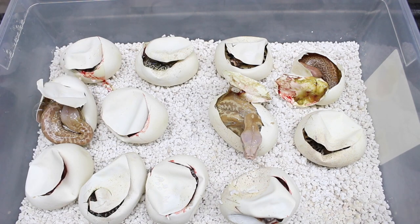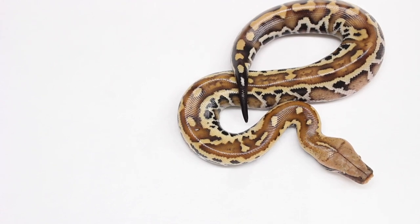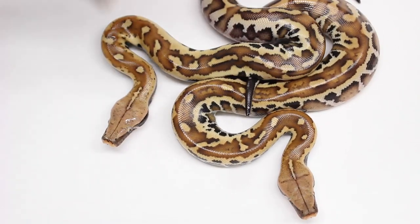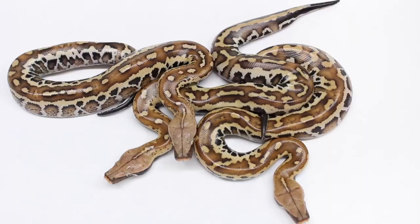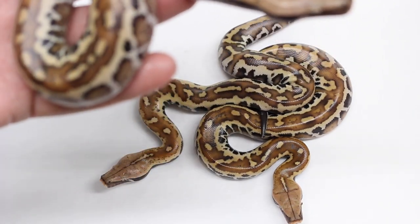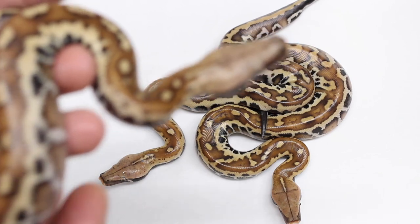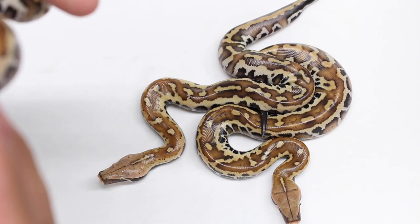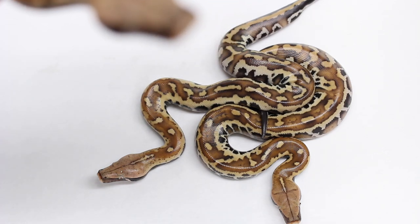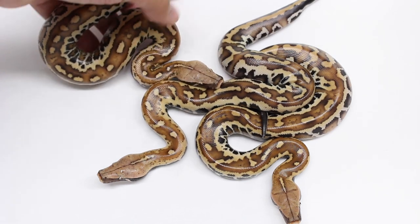All right, so keep watching. Right here we got a Matrix, we got a second Matrix, and then we got a third Matrix. So yeah, I believe all three of these are going to be Matrixes. I'd have to compare them to the Tobas I produced a few years back — the baby pictures — because they almost look a little Toba-like. But if I see pink tongues, I'm pretty sure they're going to be Matrix. Some Matrix and Toba can look a little bit alike.